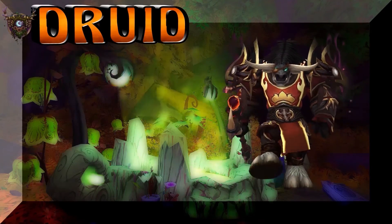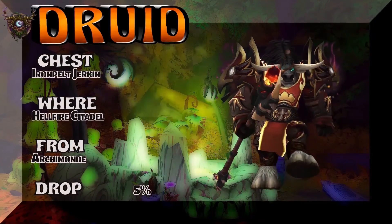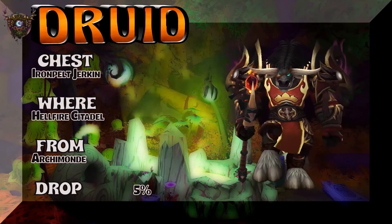Now we're gonna move on to the chest, but you really can't see behind the tavern. The chest is the Iron Pelt Jerkin, Hellfire Citadel, Archimonde, 5% on the drop rate.